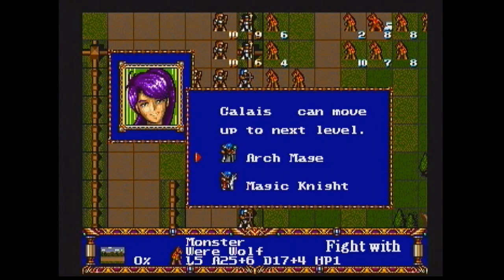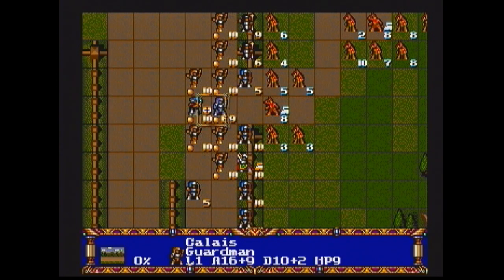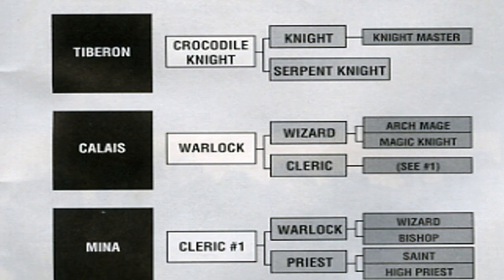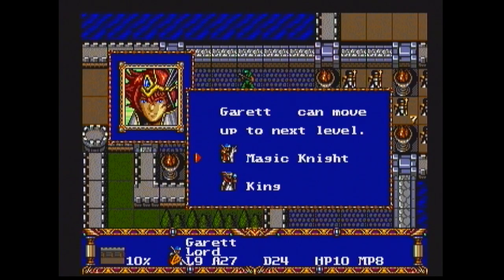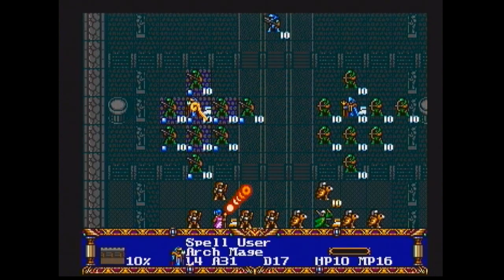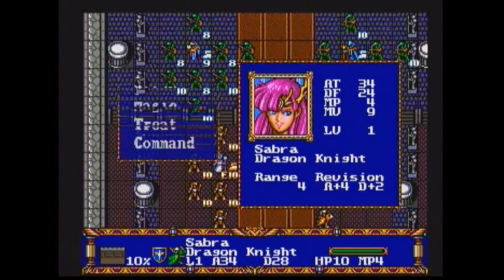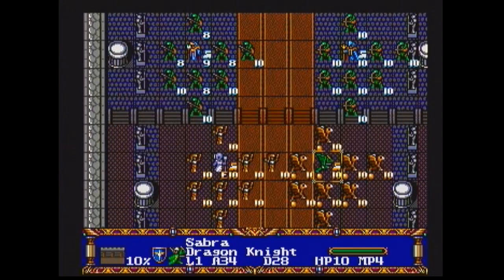Once one of your commanders racks up enough experience, they move up to a more powerful class of your choosing. Only certain classes are available to certain characters — one character can even become a king. These more powerful classes give each character better stats, new spells, and new types of soldiers to choose from when assembling their army.